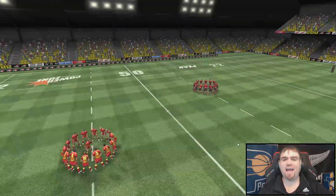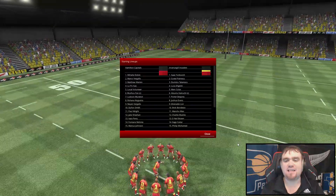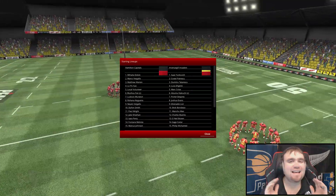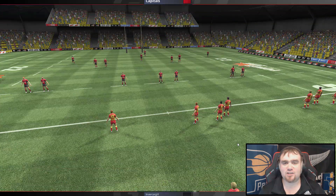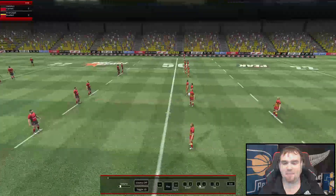Welcome back everyone to GRM with this round 13 clash between the Capitals slash Spartans and the Invercargill Invaders. We are on the road yet again and we are looking to keep our yellow number spot safe and sound for yet another week. Round 13, so there's only a couple or few rounds left after this one. I think three more to go and then it is all crunch time should we make the playoffs. Let's get this game underway.